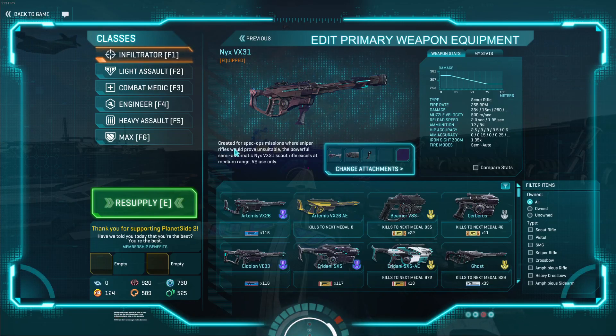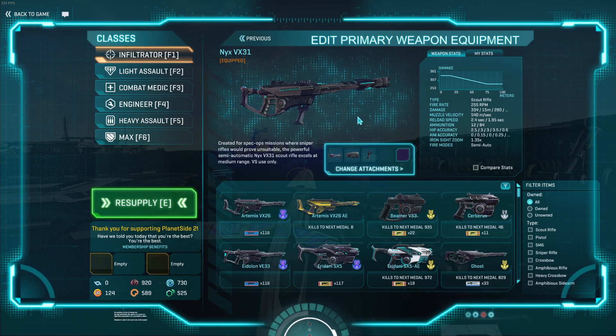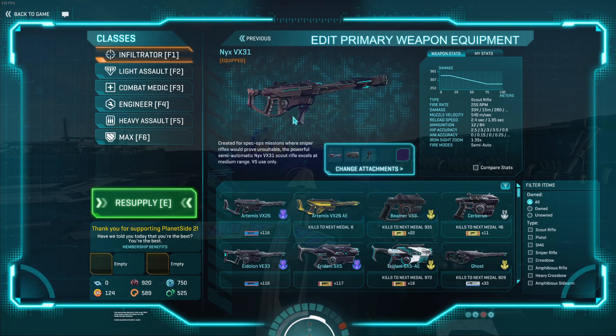Hi y'all. Today we're going to be talking about the Nyx Vaughn, a semi-automatic scout rifle that is relatively okay. At the end of the day, it's very, very similar to a Vandal, but pretty much just worse in every regard. Unless you want the one unique playstyle this gun opens up, you are better off with the Vandal in every single way. It's a fine scout rifle for what it is, but the Vandal is just better.